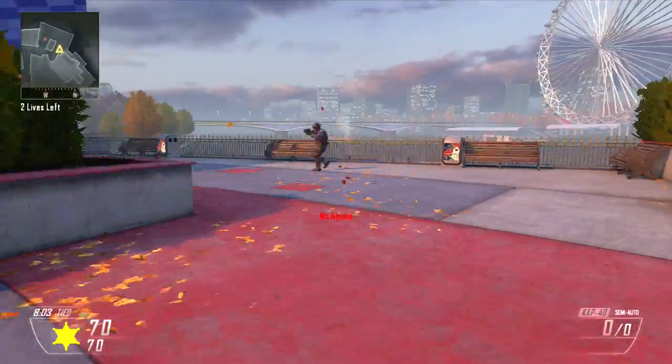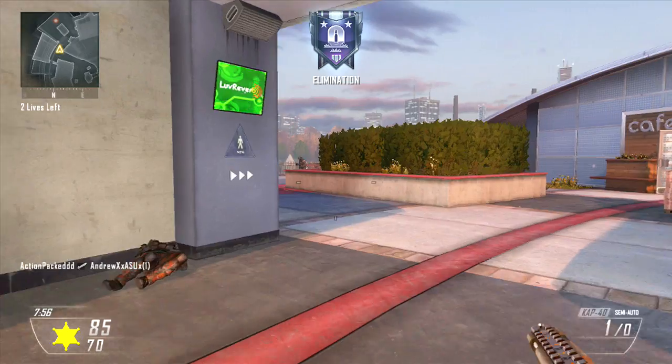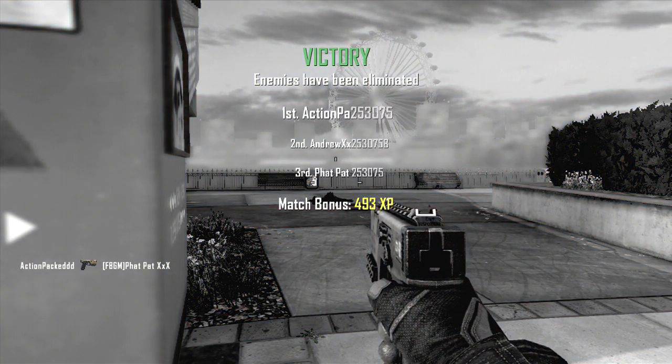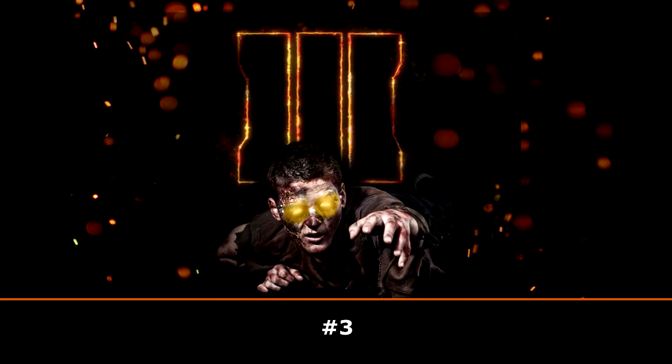If you don't understand the rules, I have them outlined in the description as well, and if you have any questions you can ask me in the comments. Now I'm going to start showing these submissions on the screen and you're going to see a number that correlates to the image on screen. If you want that individual to win, go to my email in the description and put for the subject 'round one,' and then in the body put the number that correlates to the piece of art you want to win.